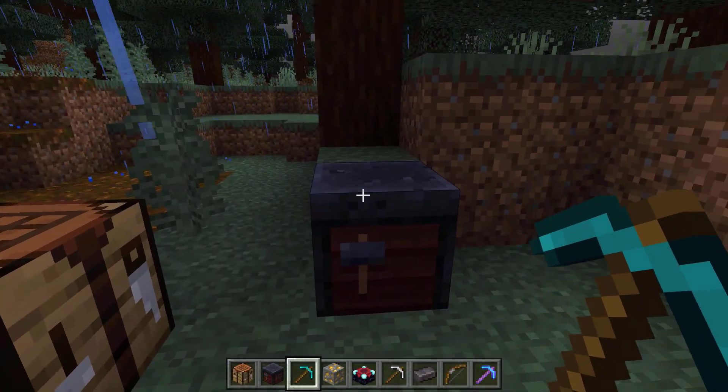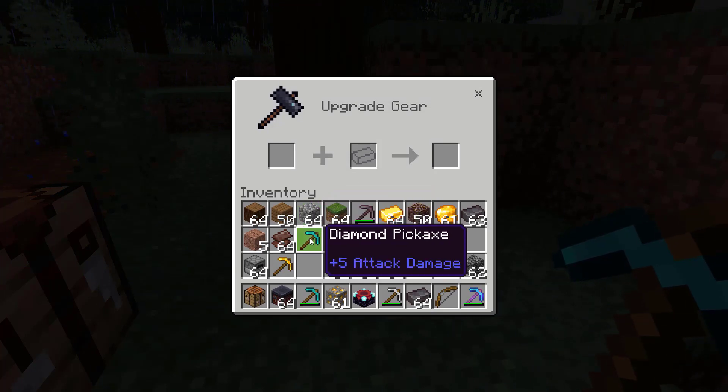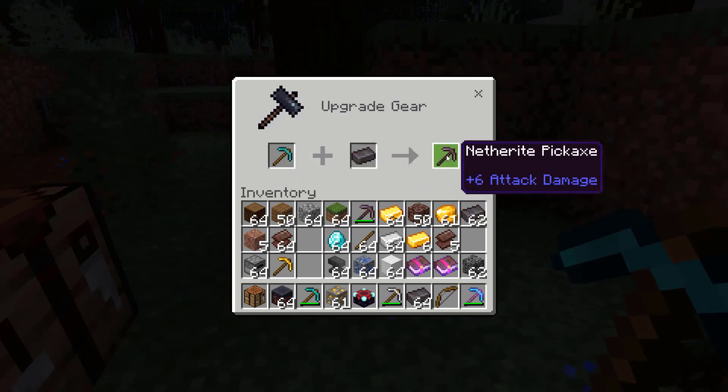Equip it, put it on the ground, and open it up. You're going to drag your diamond pickaxe into the left box, and drag the netherite ingot into the second box. And that gives you the most powerful tool in the game, the netherite pickaxe.